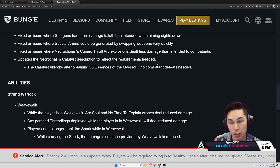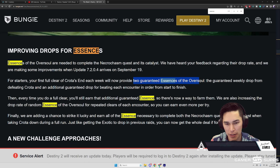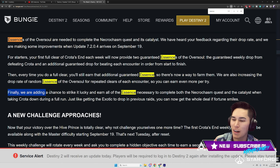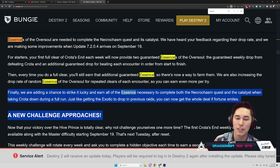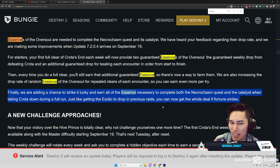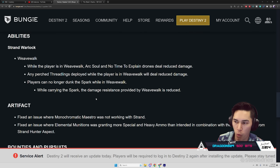It doesn't have to be Master — normal Crota's End can also drop 20-plus essences in one run. Garen provides two guaranteed Essences of Oversoul, plus that additional guaranteed essence. They're also increasing the drop rate of random Essences of Oversoul for repeated clears of each encounter. They've added a chance to strike it lucky and earn all essences necessary to complete both the Necrochasm quest and the catalyst from a single full run — just like getting the exotic drop in previous raids.